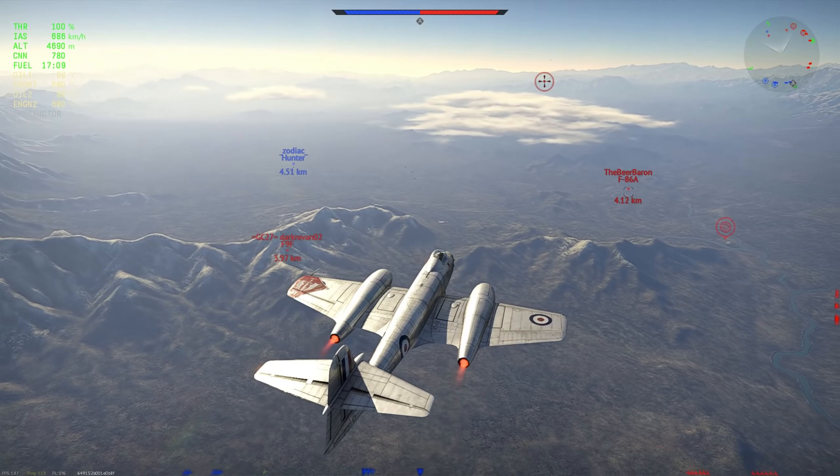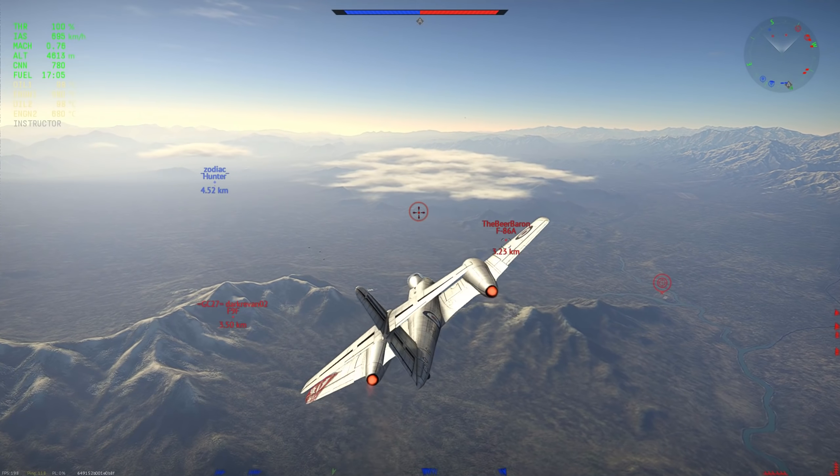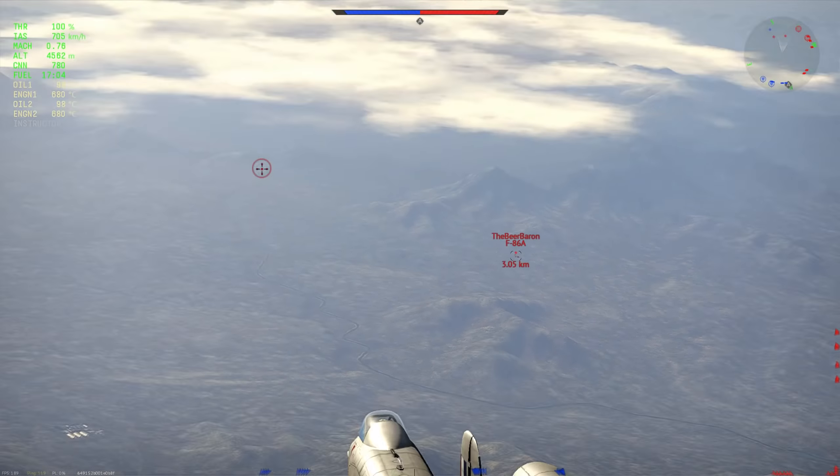It's a down tier so I expect multiple 8.0s kind of lagging behind. I see the A5 going a bit vertical for the Hunter — he probably doesn't see me, so that's my first target. If I miss him then I can go for the F9F-8 below him.